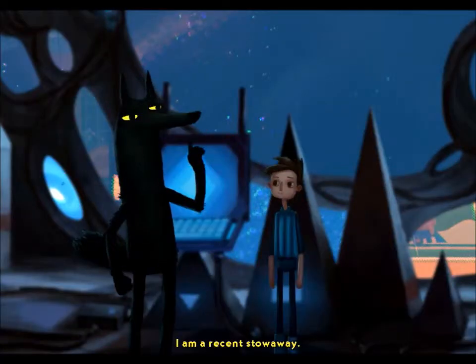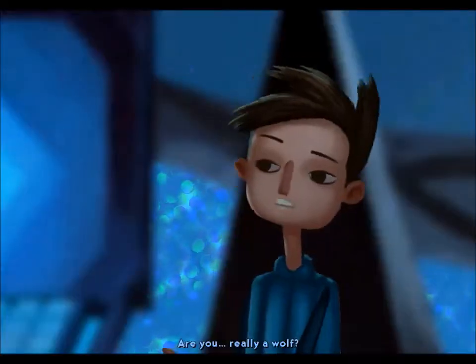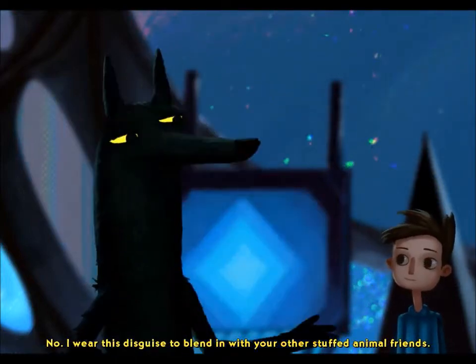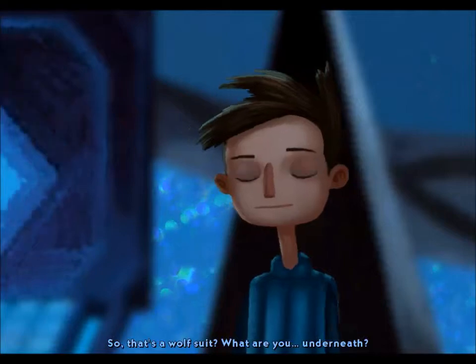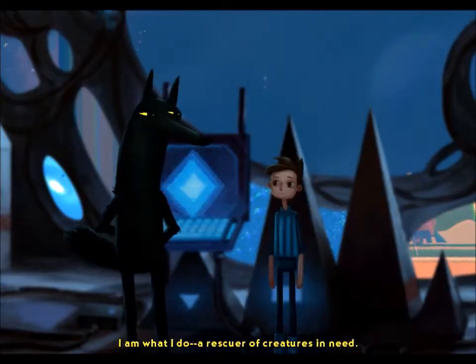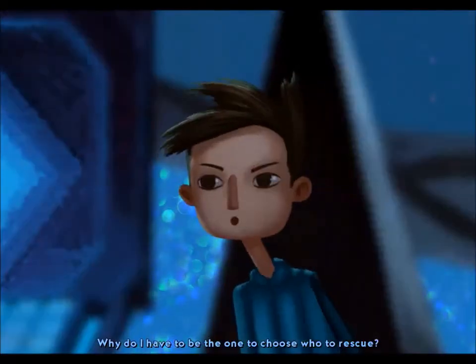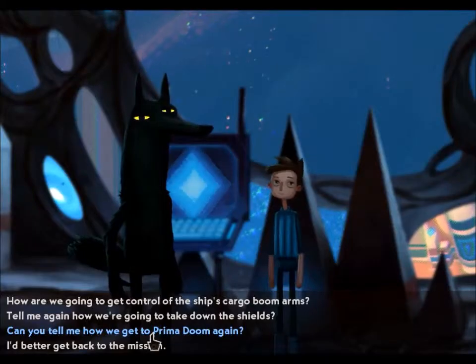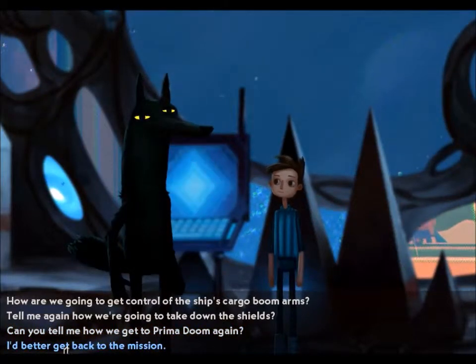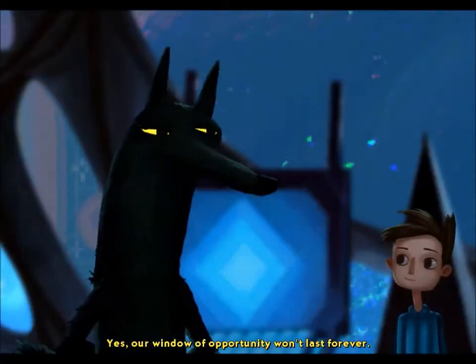Let's ask Merrick about himself. How long have you been living in here? I am a recent stowaway — I came because I sensed you were ready. Shifty eyes — I don't believe him! Really a wolf? No, I wear this disguise to blend in with your other stuffed animal friends. Weird. Creeper. So that's a wolf suit — what are you underneath? I am what I do. A rescuer of creatures in need. Just like you. Aww. Why do I have to be the one to choose who to rescue? A boy your age just has good instincts for the job. Shifty eyes! How do we know we're not kidnapping people? Seriously — that last one we tried to rescue didn't look happy that we were rescuing it! I'd better get back to the mission. Our window of opportunity won't last forever.